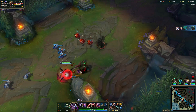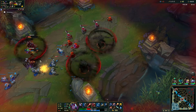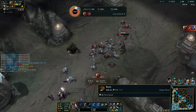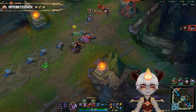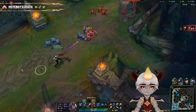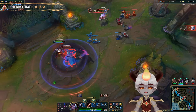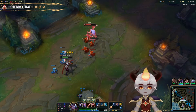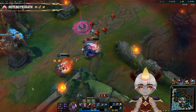AP Varus is very prone to ganks and all-in champions like Zed and Khazix — extremely mobile champions who can get to you easily. You need to control your wave and try to keep it on your side of the map. If you push into their tower, you're very likely to get ganked, and since you're such a slow champion you'll get run down every time. Try to keep your wave on your side rather than pushing into their tower.